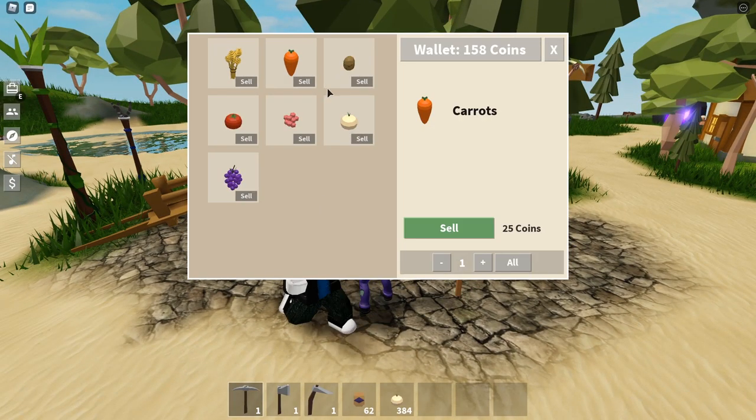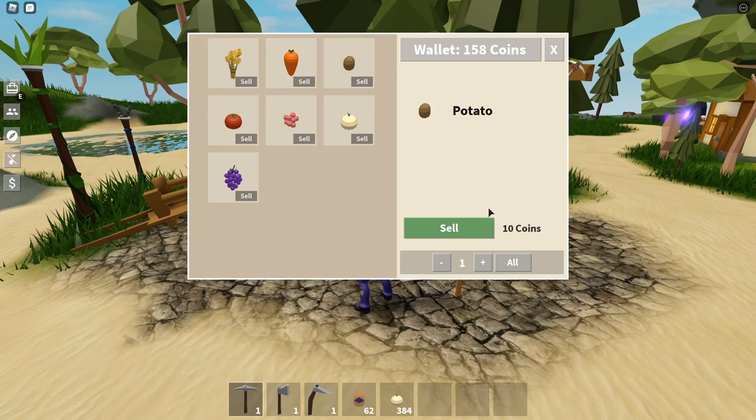Wheat is worth 5. Carrots are worth 25. Potatoes are worth 10. Tomatoes worth 8. Berries worth 25. Onions worth 30. And grapes worth 22. So the only crops worth farming and selling are carrots, berries, onions and grapes. Tomatoes, potatoes and wheat are all super cheap - not really worth going for those.